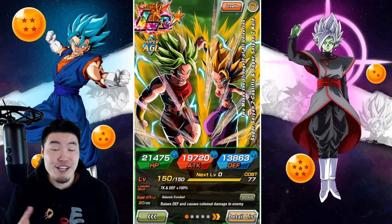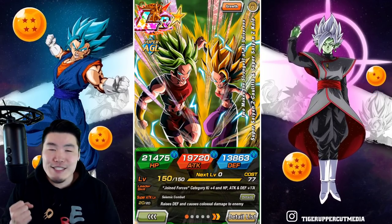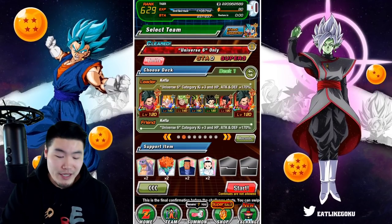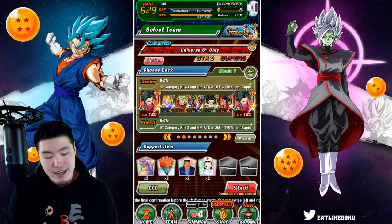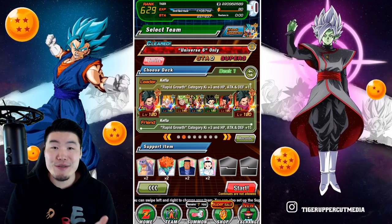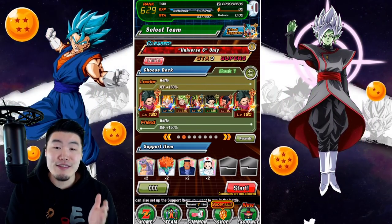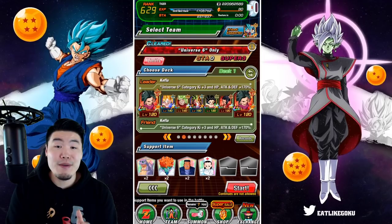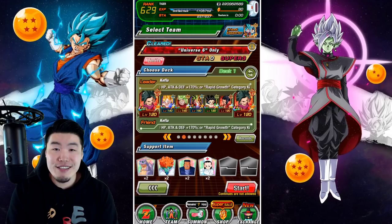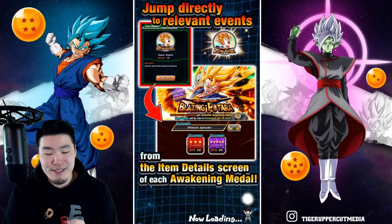Maybe I should just shut up right now just in case I have any issues in this video, but I don't anticipate that we will. Anyways, with that said, let's take a quick look at the team. We got the double Kefla leads. We have AGL Califla and Fizz Kale finally with their Extreme Z Awakenings. We also have LR Califla, the Tech Base Califla, and the STR Base Kale. Didn't really have to think too much about this one — these choices were all pretty obvious. Let's jump in and get this run started.